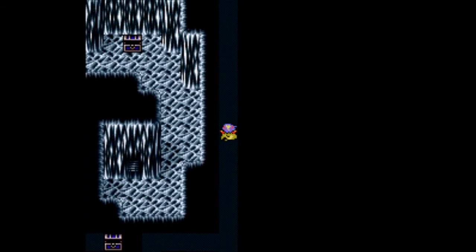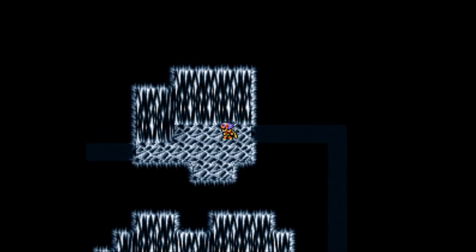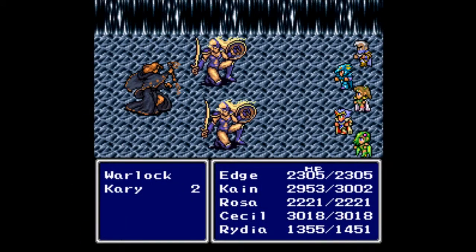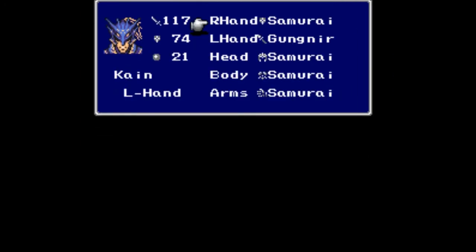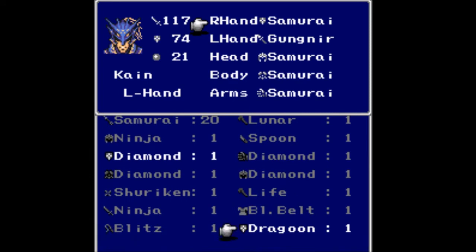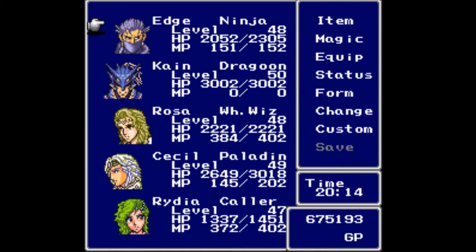You probably saw the secret passage earlier and were wondering when we'd get to it — that time is now. There are a lot of warlocks here. We find another treasure chest with the dragoon shield. We're at 74 and 21 — we are definitely getting some endgame equipment here. Equipping it brings us to 75 and 21, not that big of an upgrade over the samurai equipment to be honest.